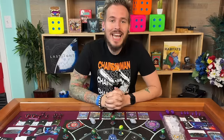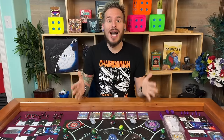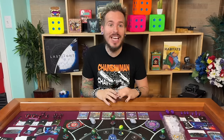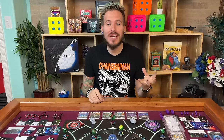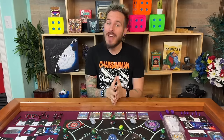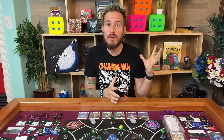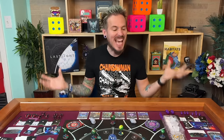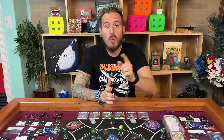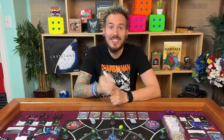Hey everybody, this is Roy Cannaday and this is a how-to-play for my game Last Light. I want to go through and show everybody all the little parts of how to play the game so you can get it to your table even easier. Last Light is a fast-paced Space 4X game set right before the heat death of the universe. You're all going to be different alien races trying to gather light right before the last star goes out. The first player to 20 light will win the game, so let's just get right into setup.